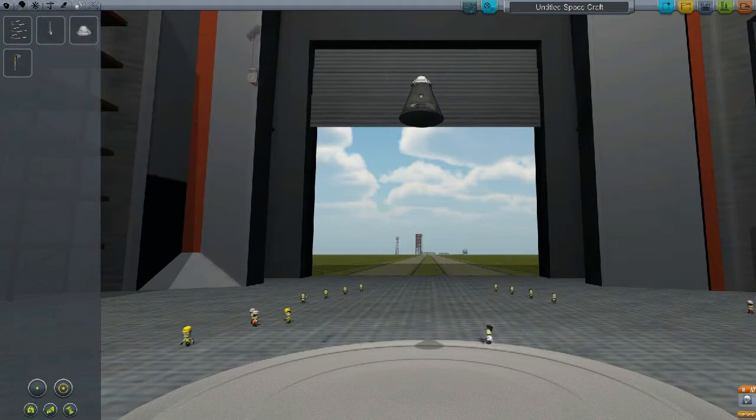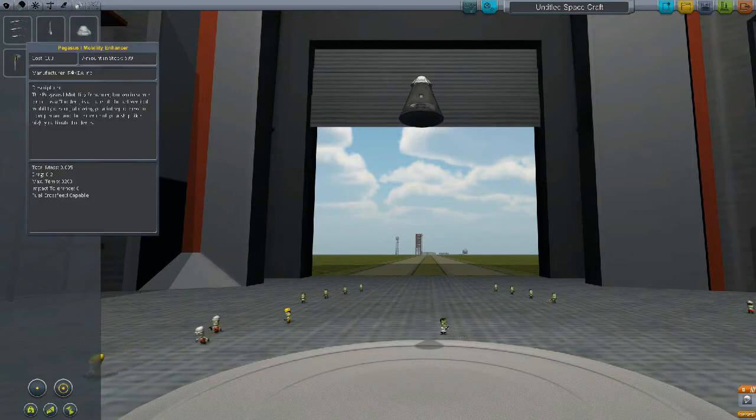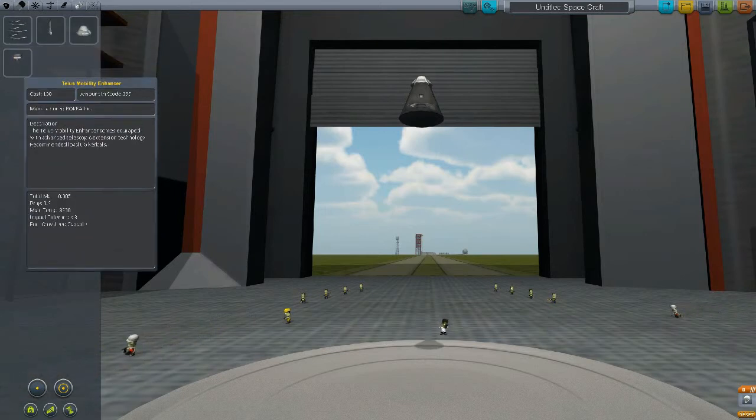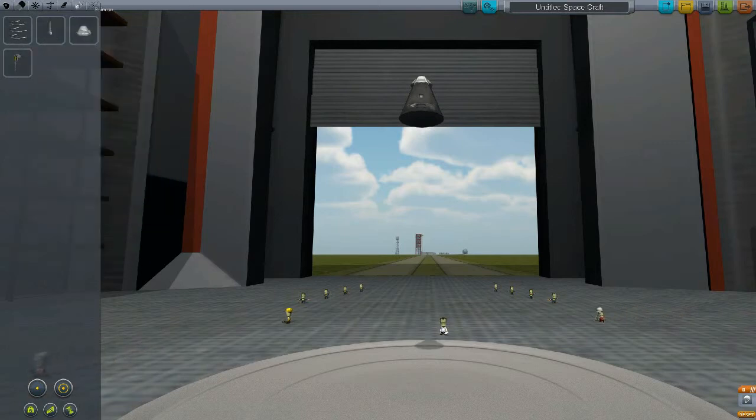What's that? It's a landing strut — I don't think we're going to need that. Okay, what are those? Oh, it says Pegasus 1 Mobility Enhancer. What's that? I don't know, I've not played with it. Nothing's in that one — nope, keep going to the left, keep going.